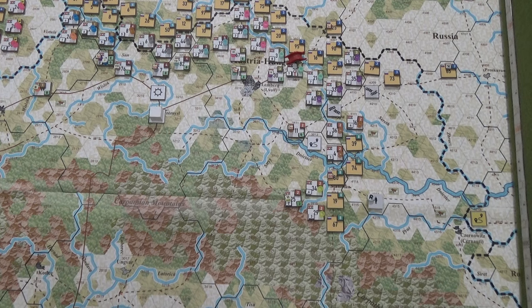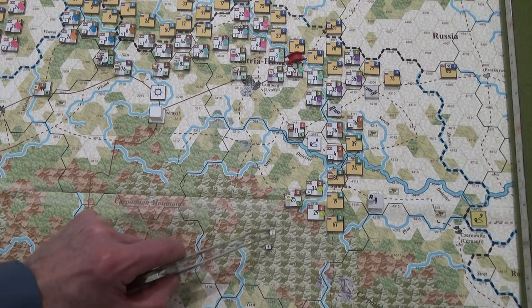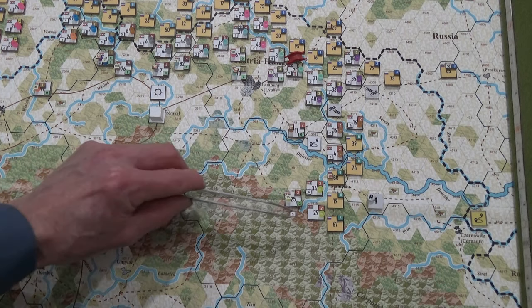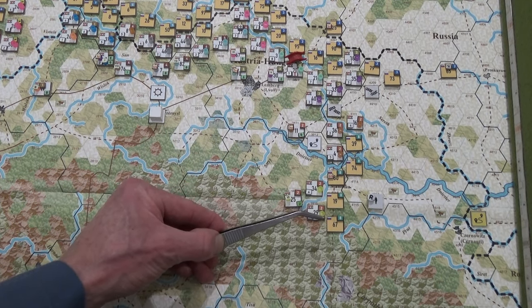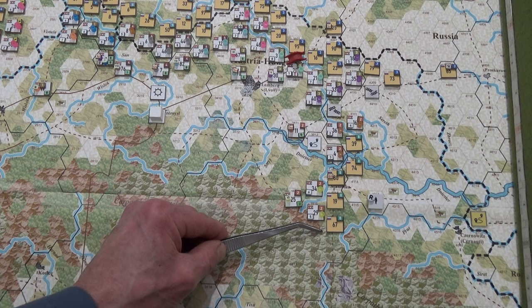I'm now going to move the 13th Hotzendorf Infantry Division out of BG-25 and pop him over here. I don't think that was the smartest place — I think I should have popped him over there — but it doesn't matter, we'll see what happens. He goes to a three. I'll pop these guys over here and grab a five. He'd be falling into a trap — that's rough terrain, even worse than woods. I'm not getting into that.